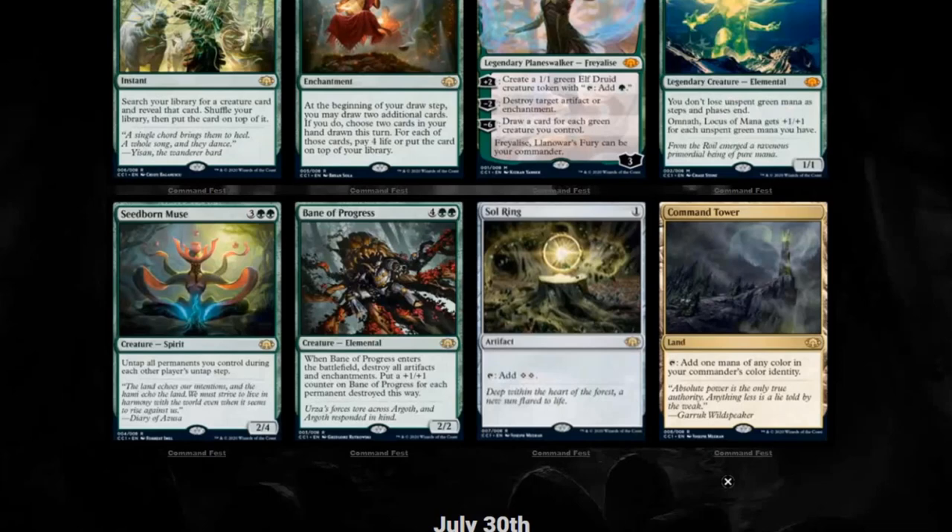I've loved this card. It's incredibly dangerous. You can abuse it if you have a good ETB strategy, or if you can bring it back from the graveyard — it's just a disgusting card. And Seedborn Muse. I thought this could also be Oracle of Mul Daya from just looking at the artwork and the fact that we're talking about staples in green. But Seedborn Muse is also a pretty good staple in green. You untap all permanents you control during each other player's untap step. Just all around a good card. I don't think it's just exclusively for green, like Bane of Progress, but for Commander staples in green you want the best of green, so I guess I can understand that.